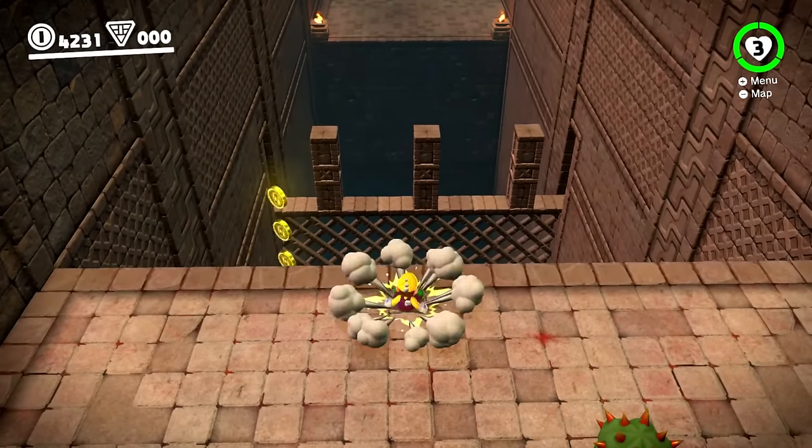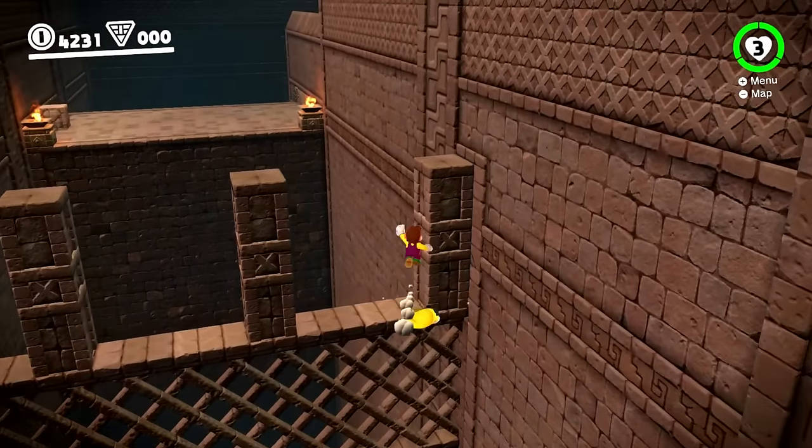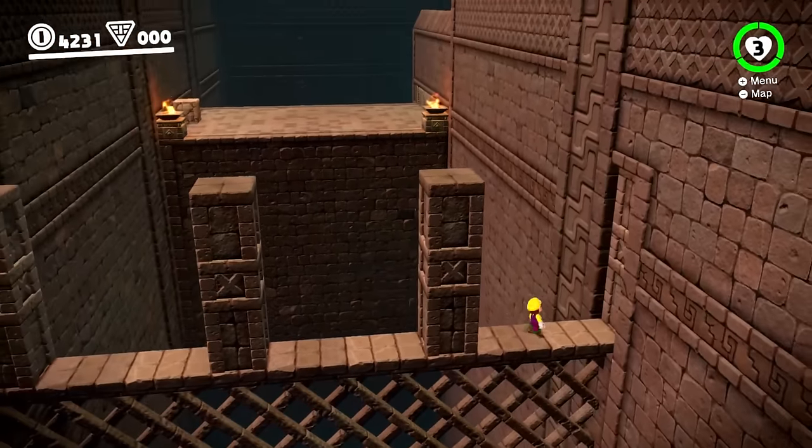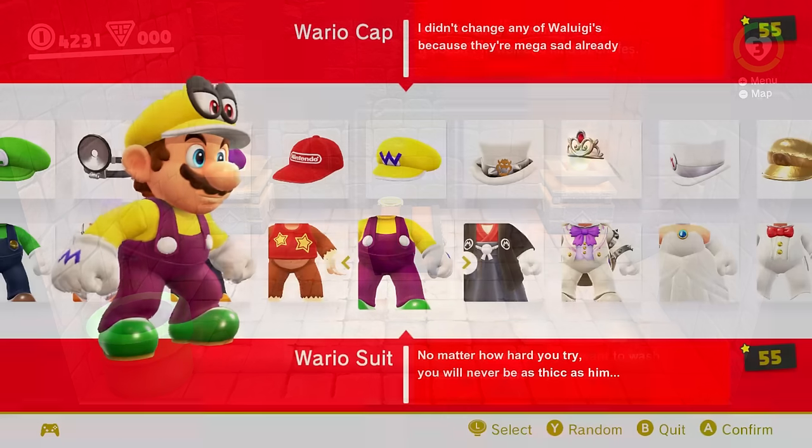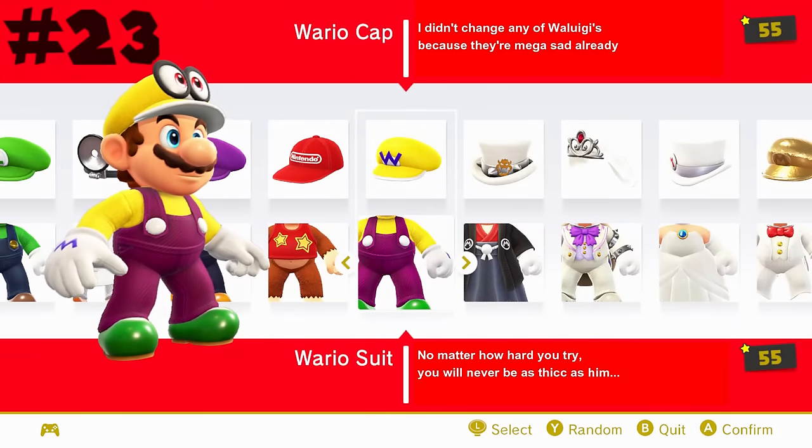My favorite one though is definitely Wario's. I just really like how colorful it is and how yellow looks on Mario quite a bit. While Mario may not be as dummy thick as Wario, he's definitely still able to pull off the colors, putting this at 23.